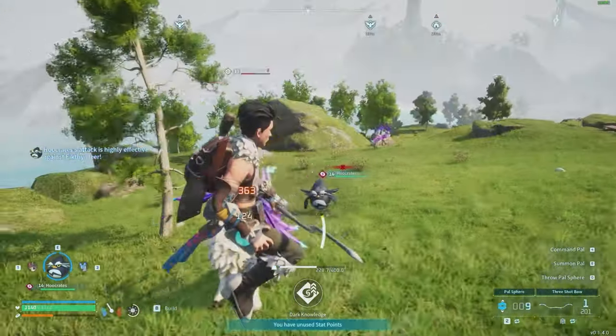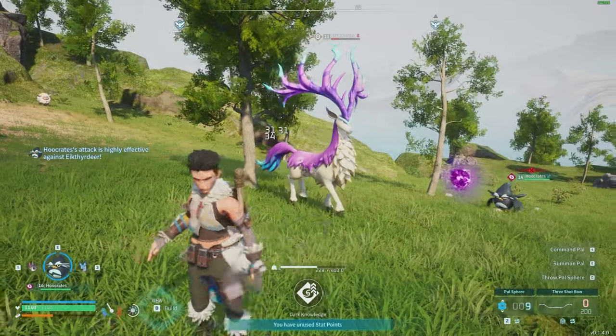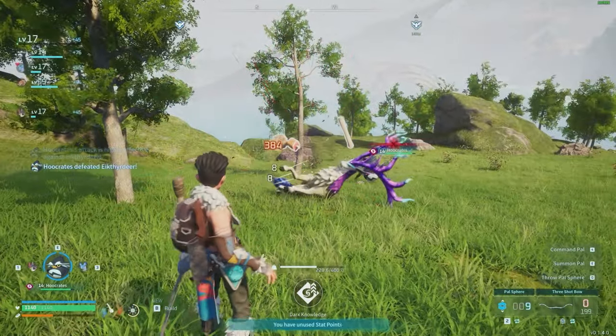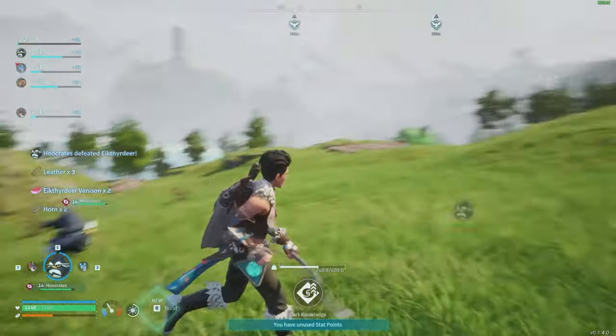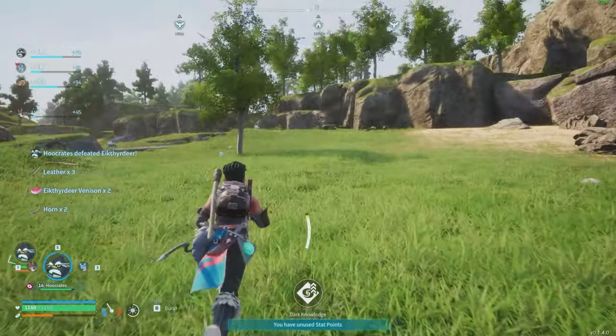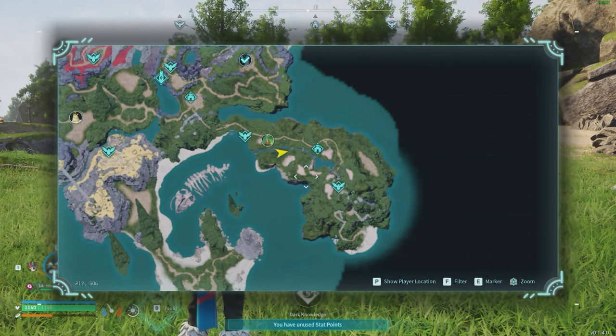Who Crates can only be found at night, right in the starting area. He's also got some great drops — when he's defeated, butchered, or caught, he has the possibility to drop Fibre or a high-grade technical manual. Who Crates is super easy to find in the starting area; simply wait until night and check the surrounding area. I have the most luck near the river right here.